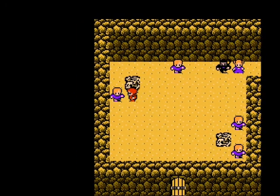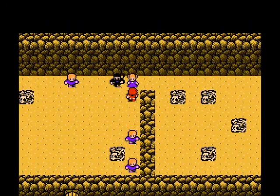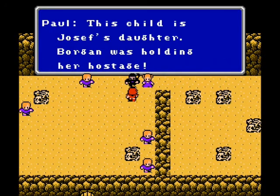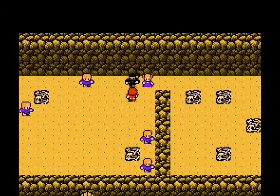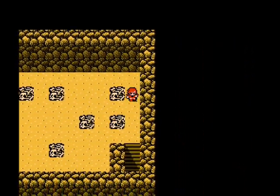An NPC says: 'I hear this little girl is Joseph's daughter. Borgen is holding her hostage. The mithril is somewhere deep in the cave, but I couldn't find it. I'll escape and help the slaves escape.' And they disappear — I guess he used the exit spell.